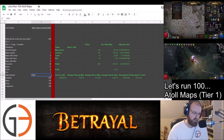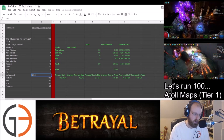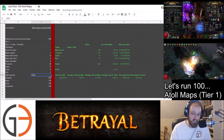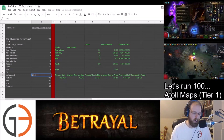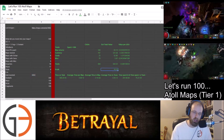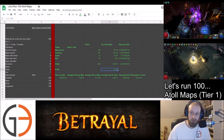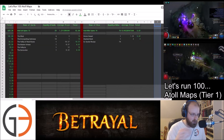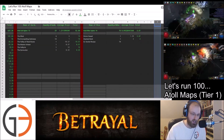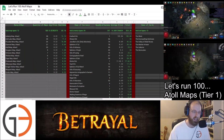The grand total of investment was 566 Chaos. And you're wondering — did that pay off? Well, the short answer is no. The total profit that we made was 78 Chaos, and that was with a lucky Exalted drop. What a shock — it's really not that profitable running a Tier 1 map.